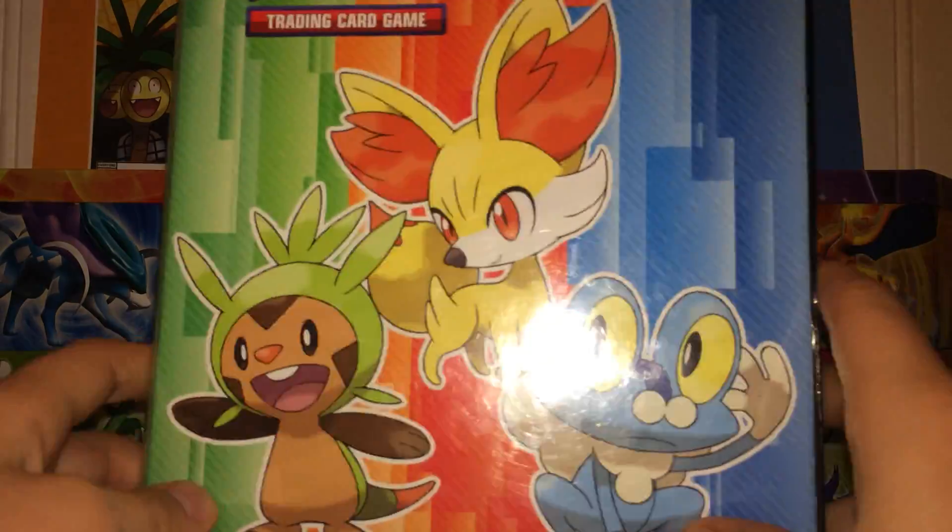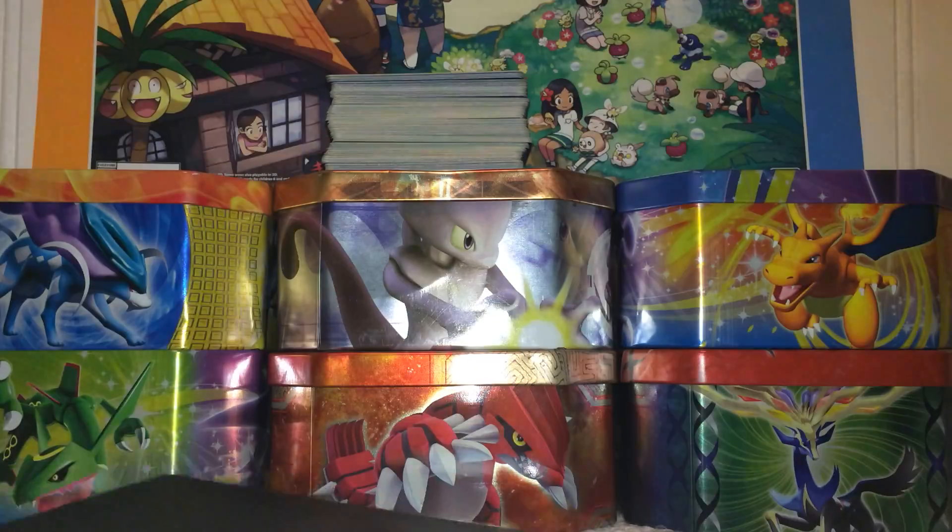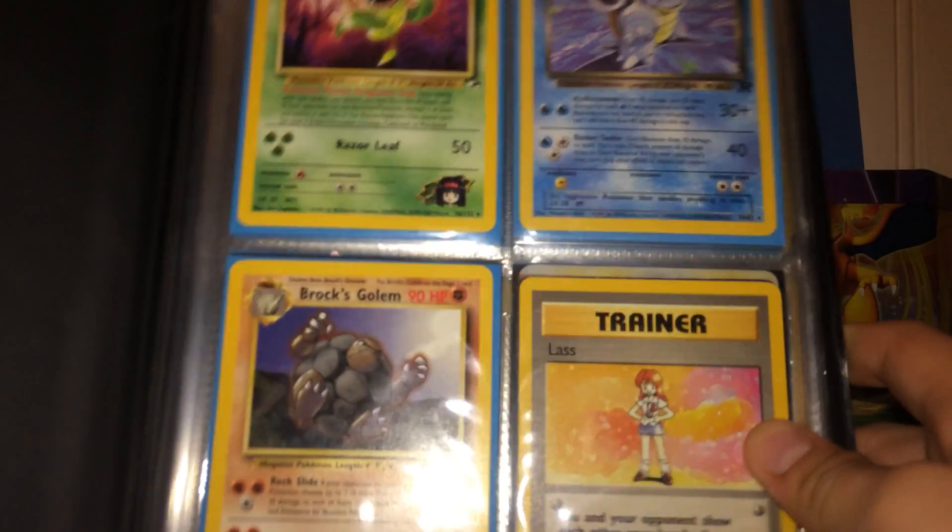Here's my binder — it has Jasmine, Fennekin, and Froakie up there. Let's open this up.